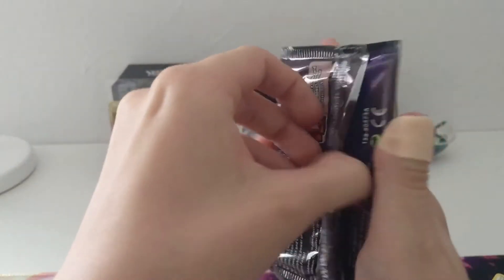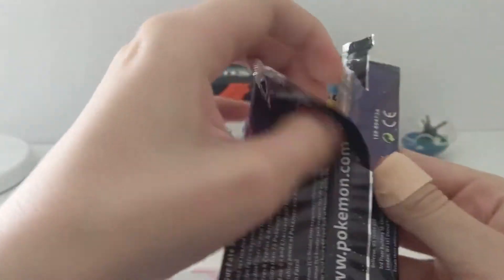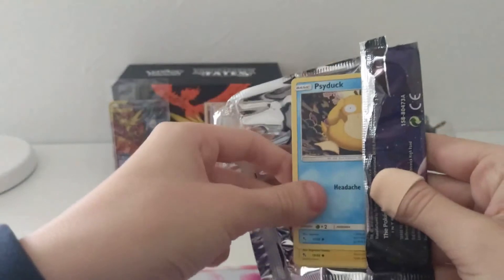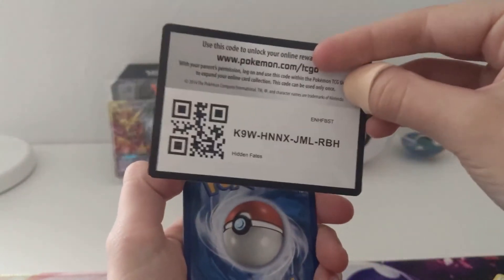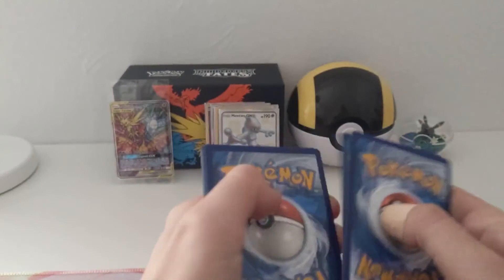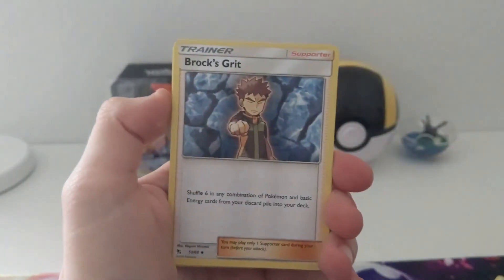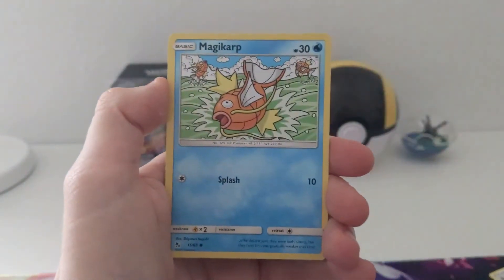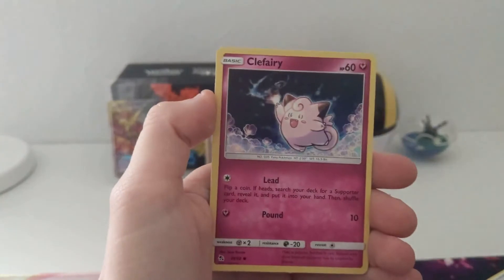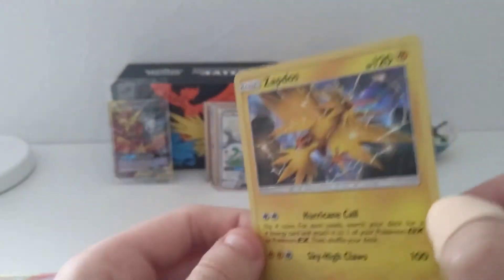Last pack. It's always so sad to get to the last pack — I always honestly just want to open up more. Luckily a lot more cards are on the way. Leaf Energy, Charmander, Brock's Grid, Farfetch'd, Psyduck, Pikachu, Magikarp, Koffing, Clefairy, Steel-type reverse. And another Zapdos Holo!